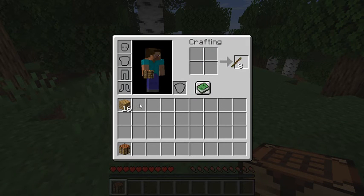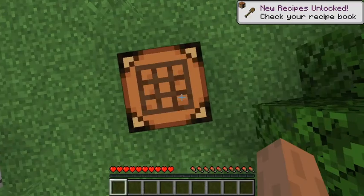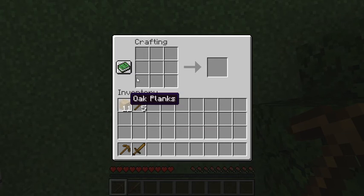We place it right here and we have our crafting table. There are always some basic things — a pickaxe, axe, and sword. It's simple like this. Take the sword and put it like this, then take the sticks and place them there. And we got a wooden axe.